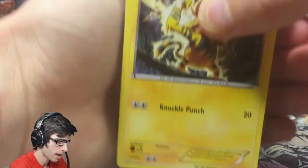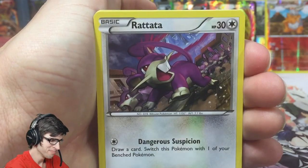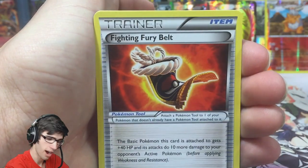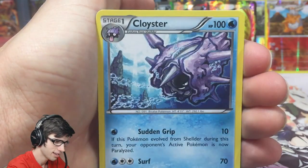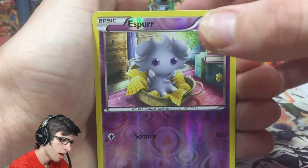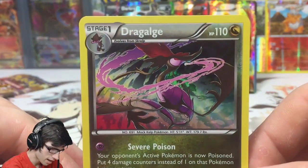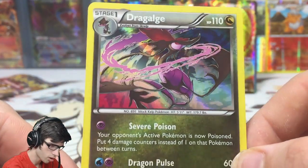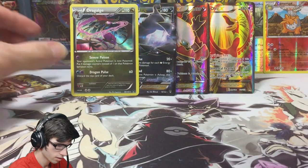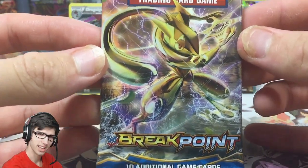Pack eight: Electabuzz with Knuckle Punch, Nidoran, Rattata, Petilil, Skorupi, Heatmor, a Fighting Fury Belt — first one in the box, not bad — a Cloyster, a reverse Espeon which is just a common, and a Dragalge holo — the first holo of the box — with Severe Poison and Dragon Pulse. Awesome, let's throw you up here as well. Staring at those cards at the back — I love it!